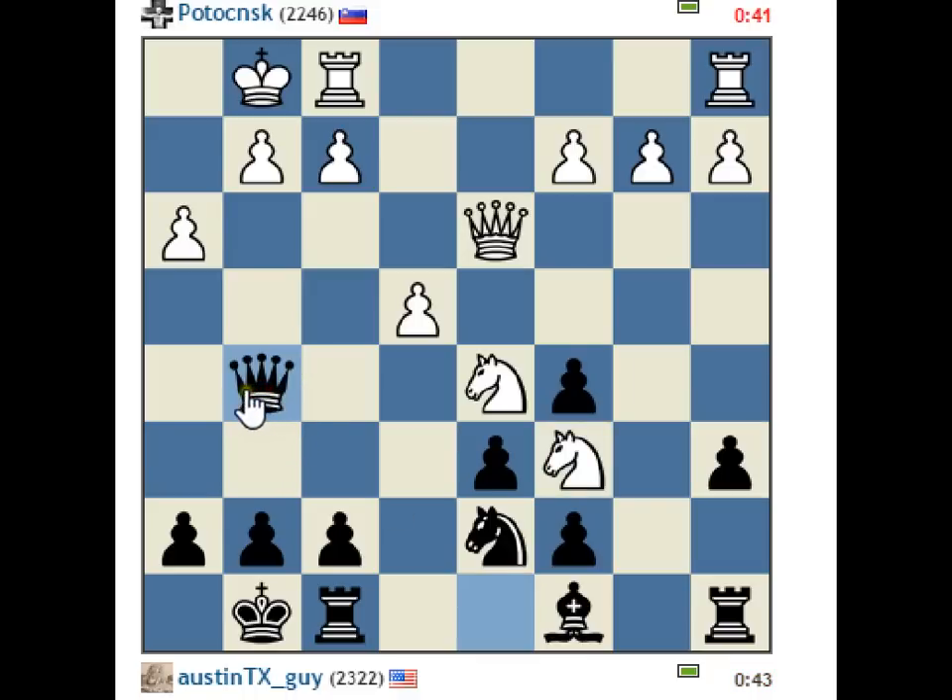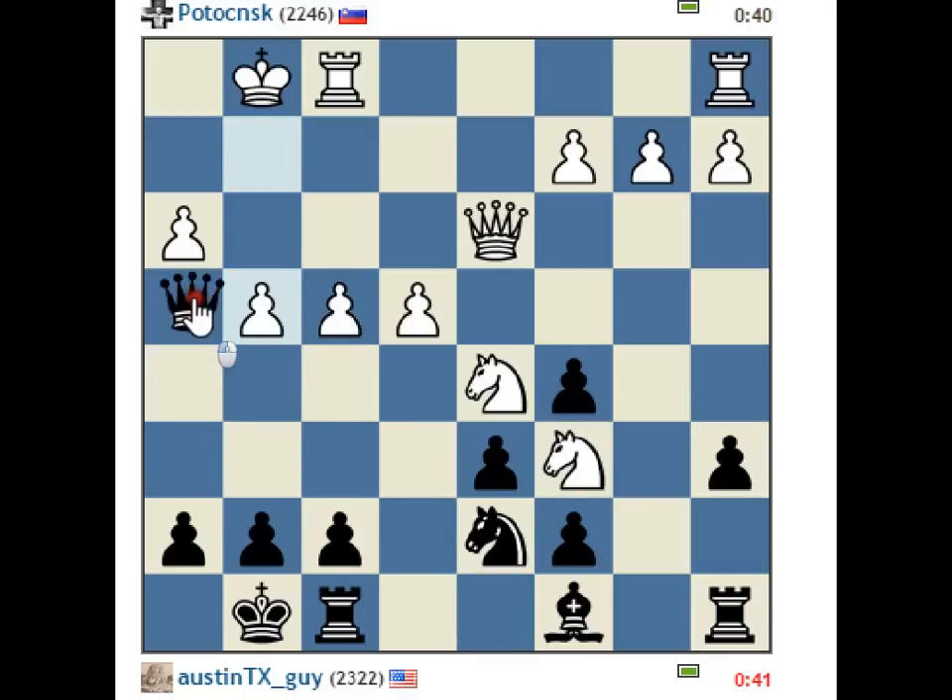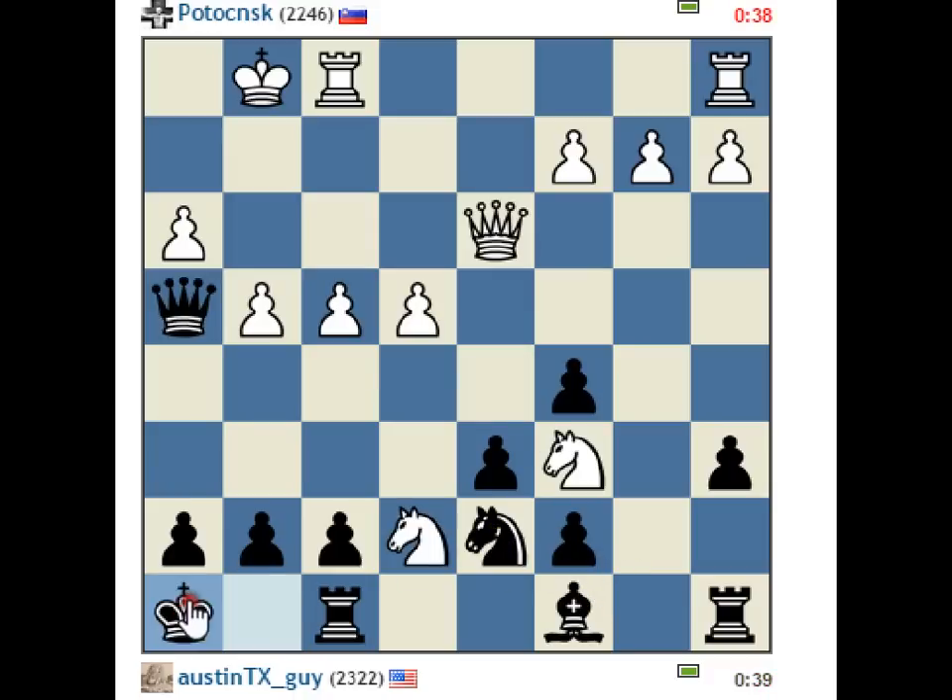Running out of squares here for my queen. You can always pick up the c7 pawn. Nice little queen trap. Let me see if I can come up with something tricky — I don't see much.